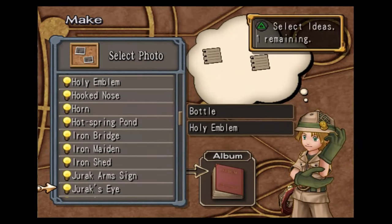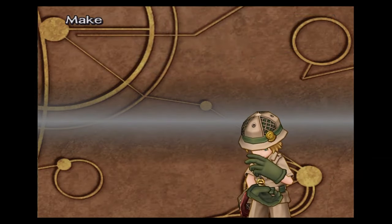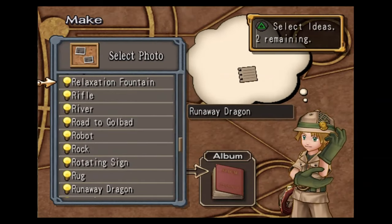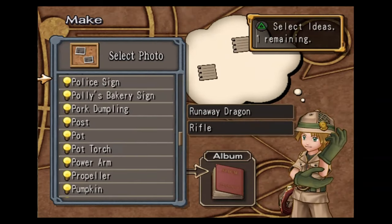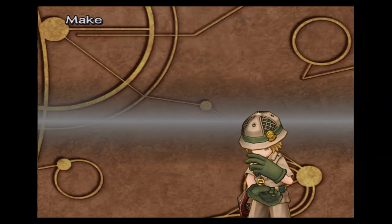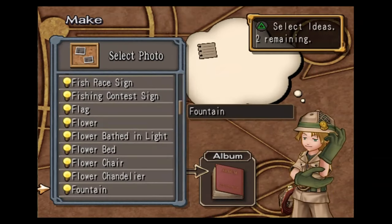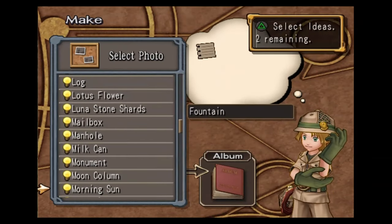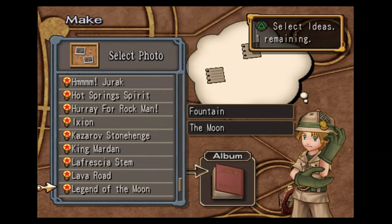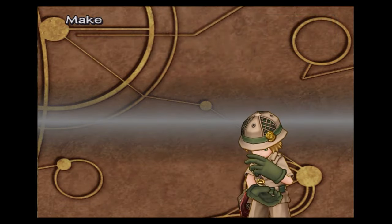Bottle, holy emblem, and the sun — this will make you holy water. Runaway dragon, rifle, and fan — this will get you the machine gun arm one. Fountain, the moon, and moon crystal — this will make you the magic gun.